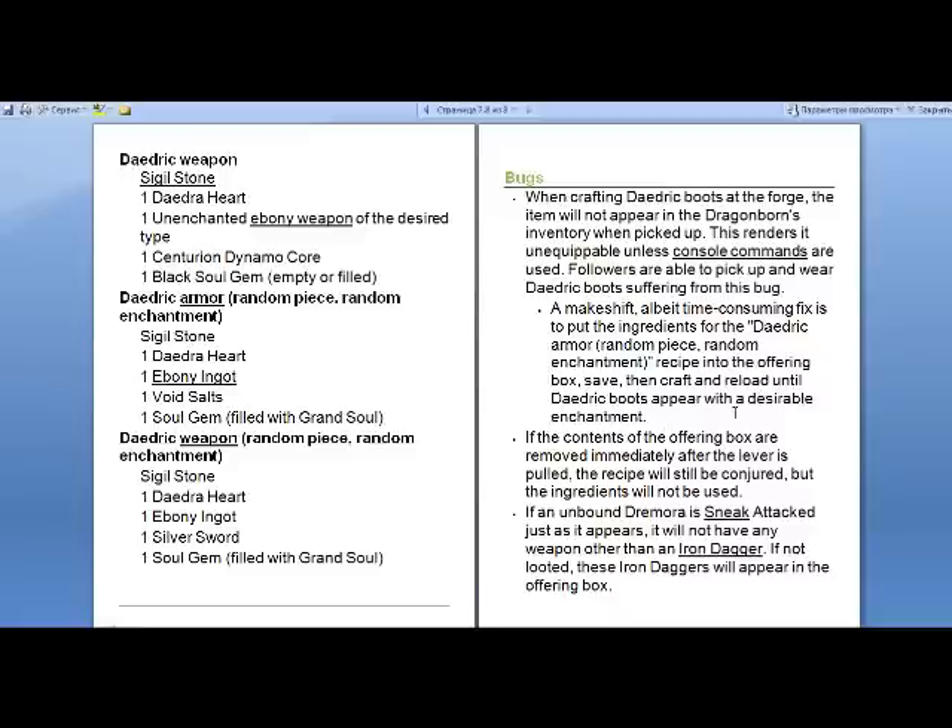That's pretty much for any enchantment though — it doesn't have to be boots. Also, if the contents of the offering box are removed immediately after the lever is pulled, the recipe will still be conjured but the ingredients will not be used. That's a really easy and really awesome ingredient-saving trick. Here's a video of me making the different armors and giving them to Lydia. Alright, peace guys.